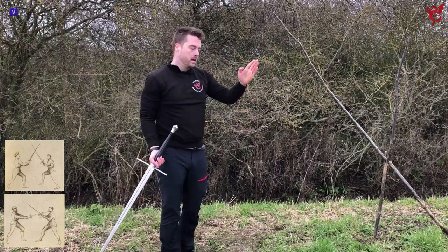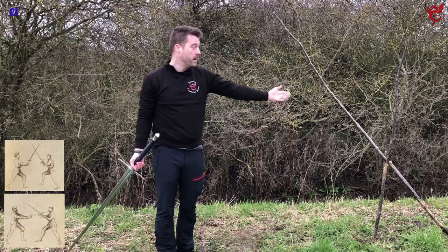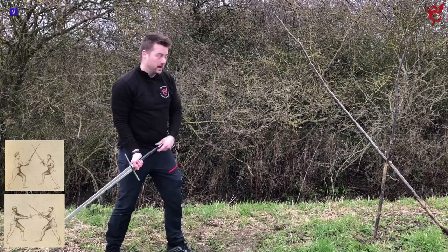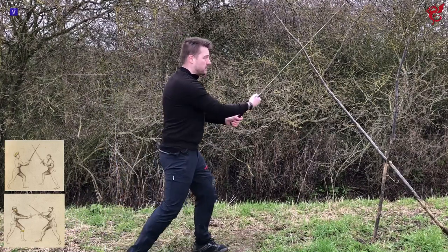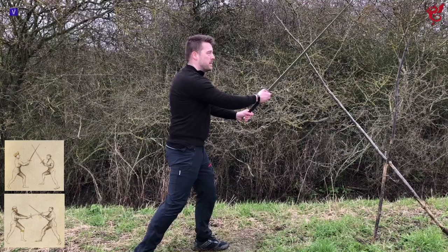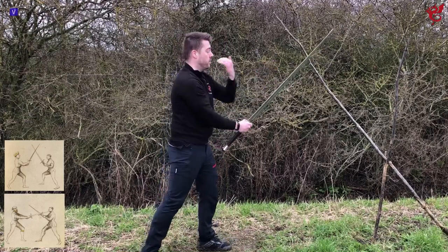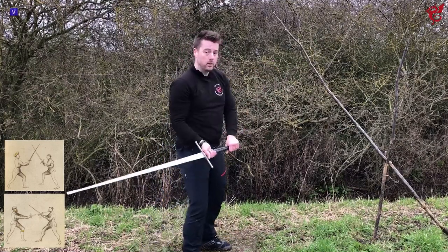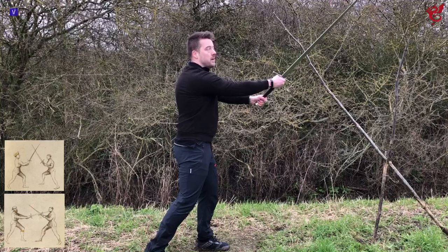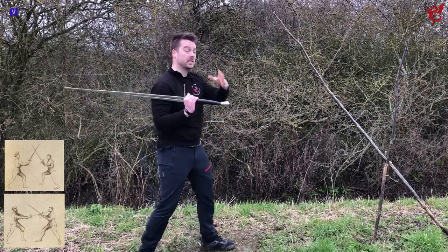Where the follow-on play comes in is the fact that my opponent might have been a bit quicker than I thought, a bit harder, might have gained a little bit more distance - they have won the center line. So I've done all of the same covering action, I've reacted to it, but they have won the center, which means if I thrust I've got nothing to thrust into - their weapon is going to push my thrust aside. And they have the option to thrust at me, and they will thrust at me because the point is on. What that means is I don't have time to mess around.